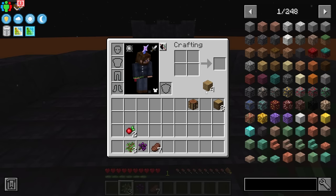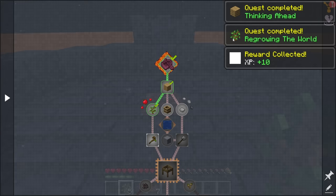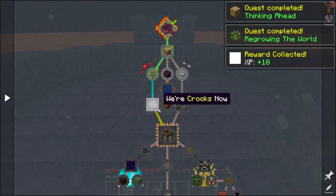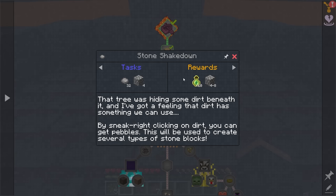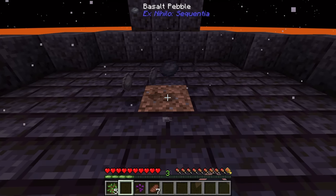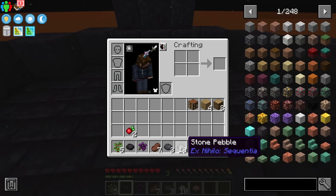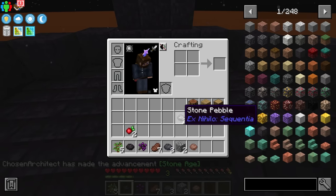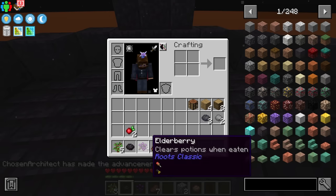We simply get ourselves some planks to complete the quest, and then we have ourselves a crafting table. We can get ourselves some more saplings, and then even more saplings from our saplings. It's going to lead us into getting water and getting string so we can make a mesh. The dirt our tree was on was hiding something — it's a special kind of dirt. We can sneak right-click the dirt to get pebbles, and these pebbles are going to give us a lot of resources. We can hit K on our keyboard to compress them down, and we get cobblestone right off the bat.